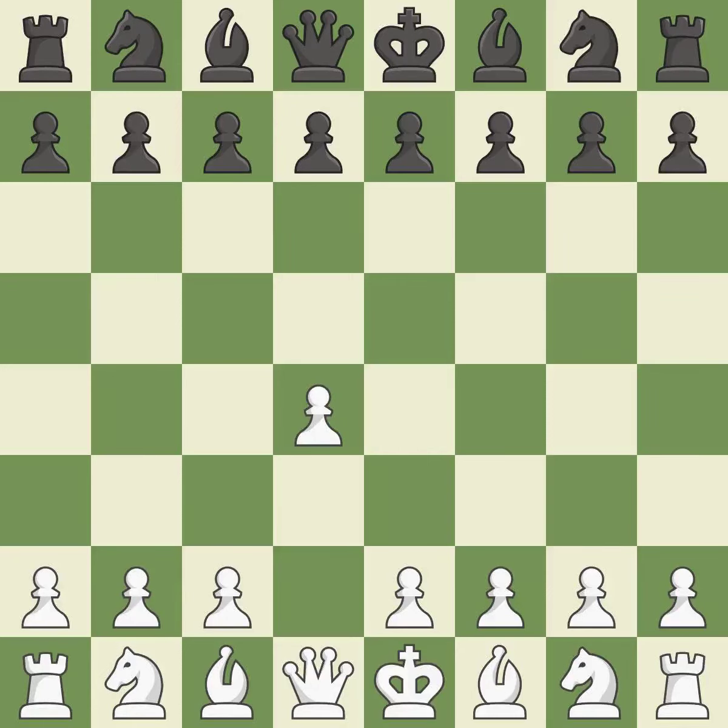Opening with the Queen's Pawn. The Indian game begins by controlling the important e4 square with the knight rather than a pawn. By taking control of the crucial d5 square and creating a space on which the knight can move to c3 without obstructing the c-pawn, move c4 helps to create a strong center.